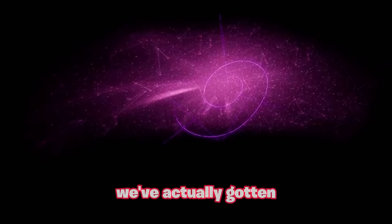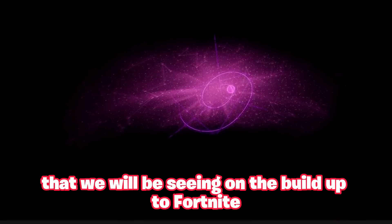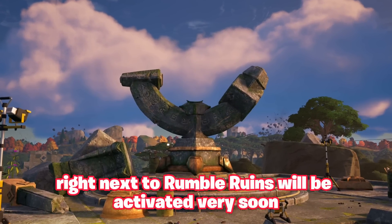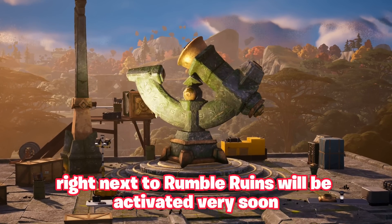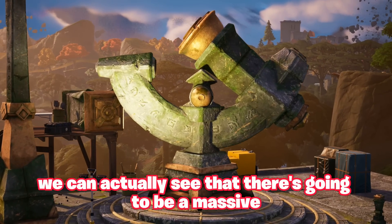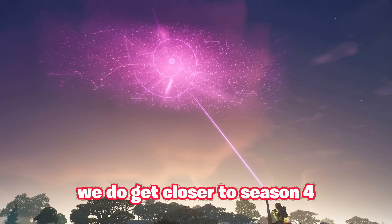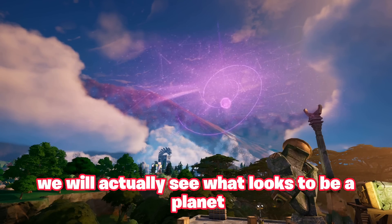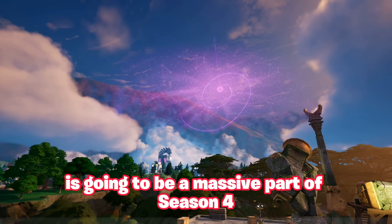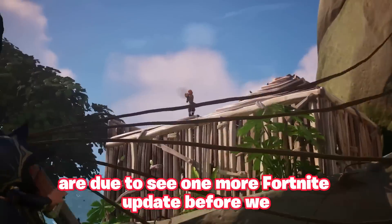But that's not the highlight of this update. We've gotten updates about brand new map changes building up to Fortnite Chapter 4 Season 4. The apparatus right next to Rumble Ruins will be activated very soon. From leaked footage, we can see a massive astro map opening up above the island, and what looks to be a planet getting closer to the Fortnite island — which will obviously be a massive part of Season 4.